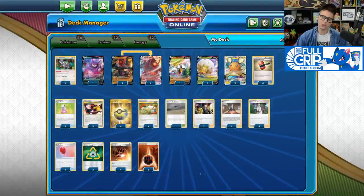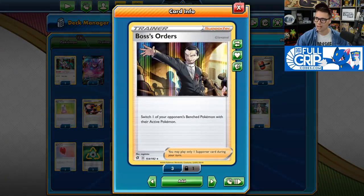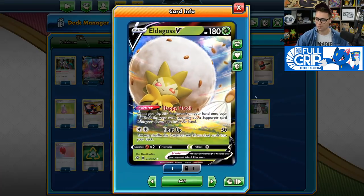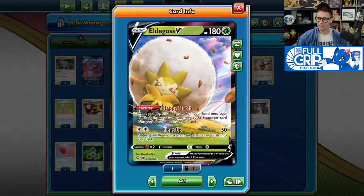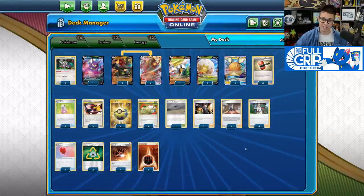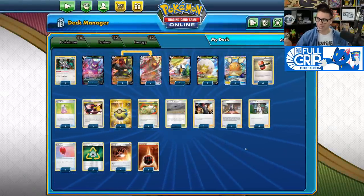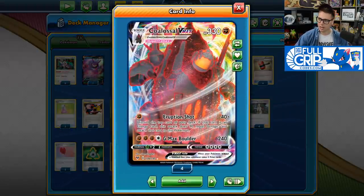In order to ensure that we always have an option to gust up a Dedenne or a Crobat, we play three copies of Boss's Orders, as well as an Eldegoss V with the Happy Match ability, which allows you to bring a supporter card back from your discard pile to your hand. So plenty of gusting options. I have considered a Great Catcher in here because of how good it is to target down Dedenne GXs with Eruption Shot.